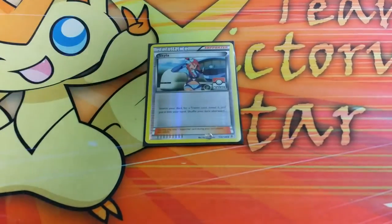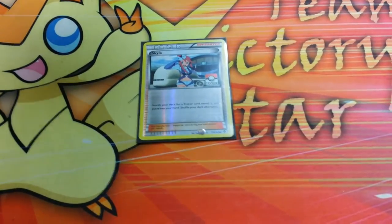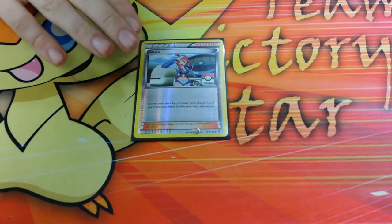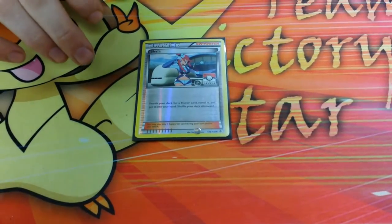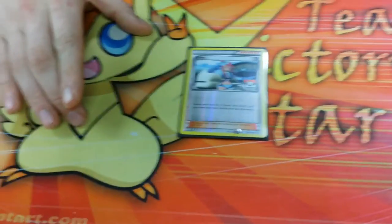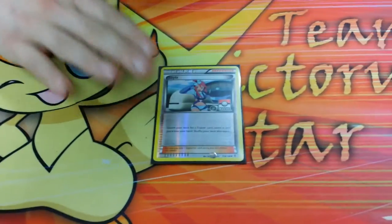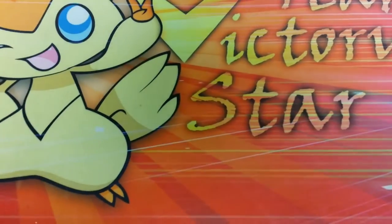I run one Skyla. It works as a one-off and it's good for getting that Battle Compressor, or a Switch, or a Muscle Band — whatever you may need. Even the Computer Search or whatever you choose as your Ace Spec. When Skyla came out in Boundaries Crossed I said this is going to be run in pretty much every single deck, and it should be. I've always loved Skyla — she's one of my favorite gym leaders in the video games and one of my favorite cards in the TCG.